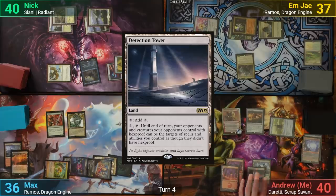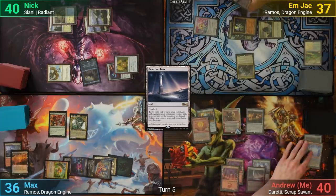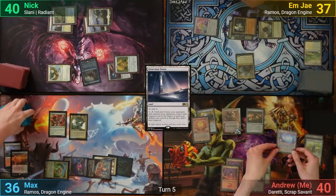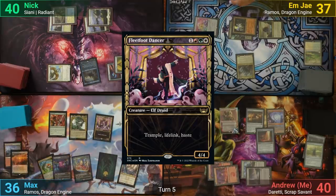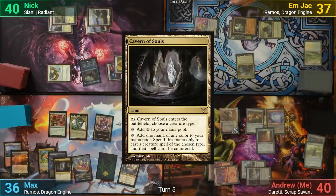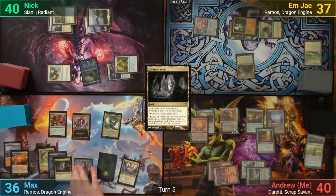My turn has me playing Detection Tower, and I downtick Doretti to turn the Basalt Monolith into a Planar Bridge. I follow up with a Trading Post and pass. Max flips a Fleetfoot Dancer off the Prismatic Bridge, then draws. He plays a Caverns of Souls, naming Dragon, and moves to combat. He swings the Fleetfoot Dancer at Doretti, dealing four, and the Trashmaster dies.